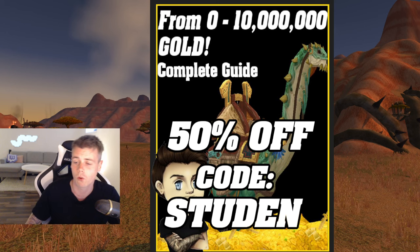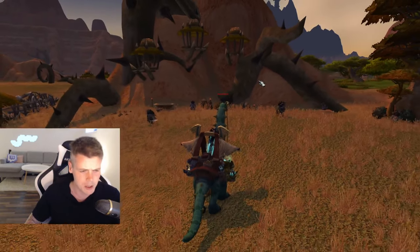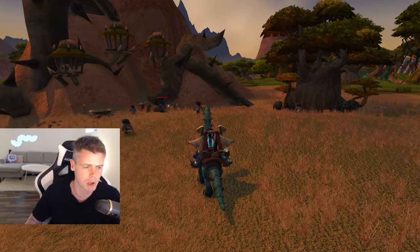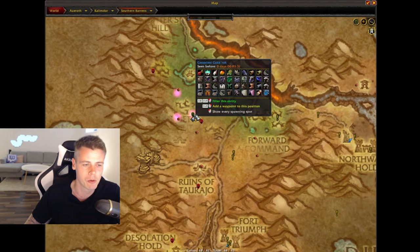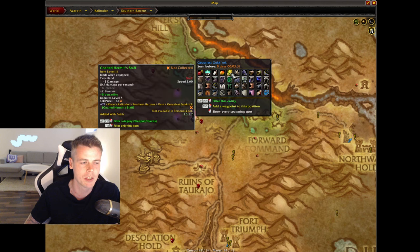The first spot is a bit of a wild shot — a recommendation from a viewer, Melder, who's also on the VIP Discord. It's this one right here in the Southern Barrens called the Geo Priest Guck Rock. He can drop the Gnarled Hermit Staff, which is a unique appearance — there's no other item in the game with this exact appearance. However, there's only been one posted on EU for the longest time, just one in the entire region for around half a million gold, and I haven't been able to get it myself.